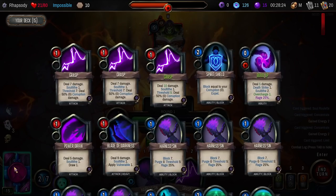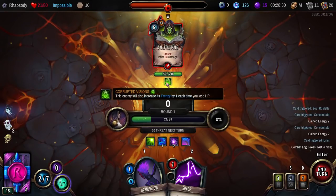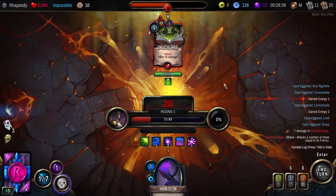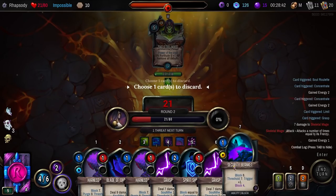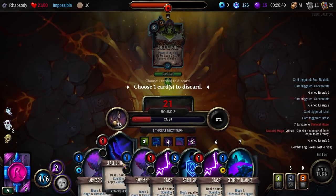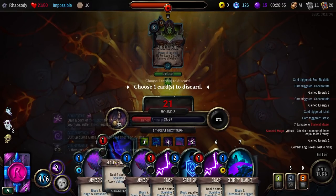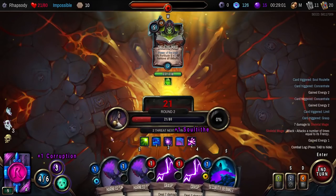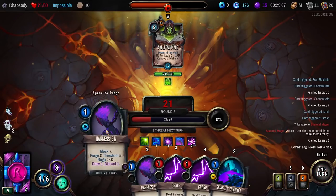Hail, Blood of Fire — I think I like it. It's Skeletal Mage. Let's try to get some Soul Tithe up. I can't get the Security Blanket to trigger two times this turn. I have nothing in here that wants to be discarded either. The Spirit Shield does nothing for us right now, so let's get rid of that. Blade of Darkness too. Let's start with this Harness in. Power Draw — drawing is good.